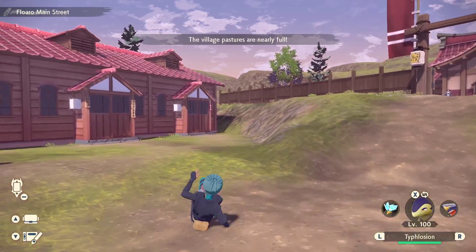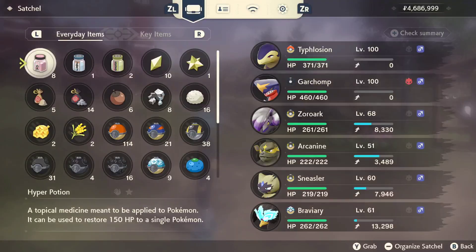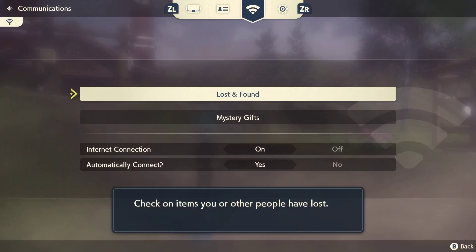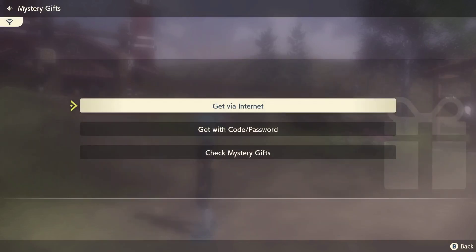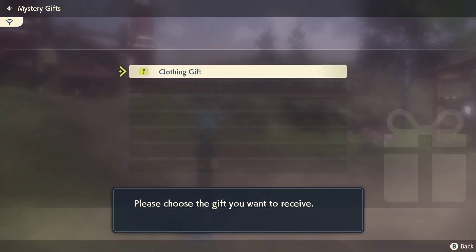So here's what we're gonna do: we're gonna go into our little items here, then we're gonna go ZR, ZR, and then we're gonna go into Mystery Gifts. We're gonna connect to Mystery Gifts and get it via internet — there's no code for this mystery gift giveaway.